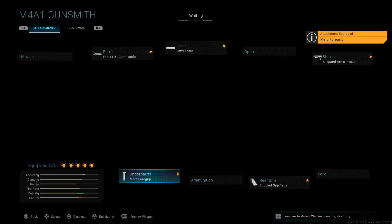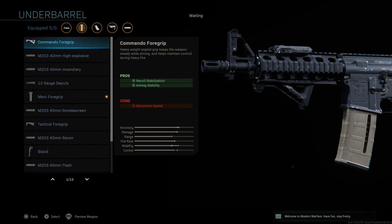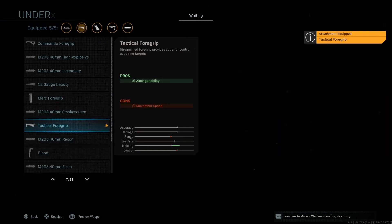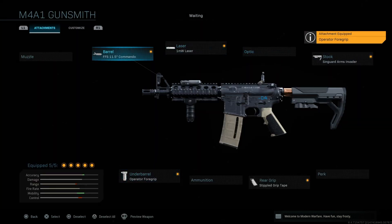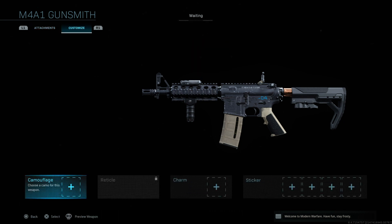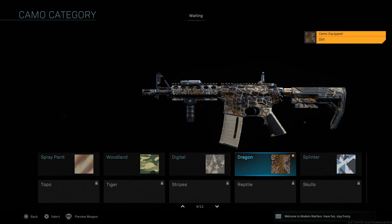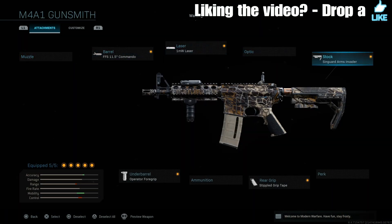We're going to go with that one to increase ADS. For the underbarrel, since we're running and gunning, a merc foregrip would probably be good. The tactical foregrip adds stability, but the operator foregrip adds a little more to the pie - it increases mobility, improves accuracy and range, but reduces control. We're going with the operator foregrip. I use this gun pretty much without a sight, so we'll put a nice cam on it.